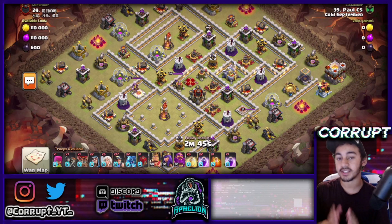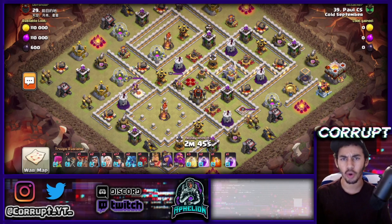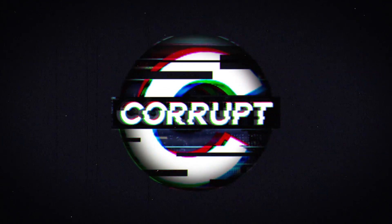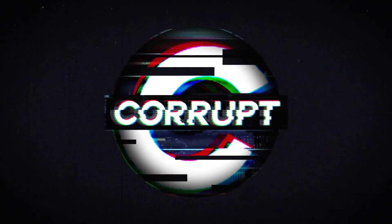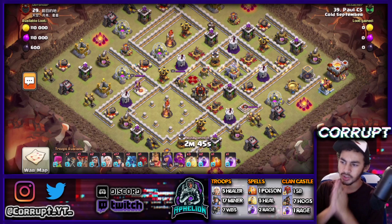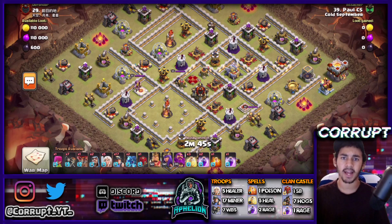Today my friends, I have for you a Town Hall 11 guide to Queen Charge Mass Miner. We're going to be going over four different variations going from Wall Breakers to Super Wall Breakers, Jump, and Quad Quake.